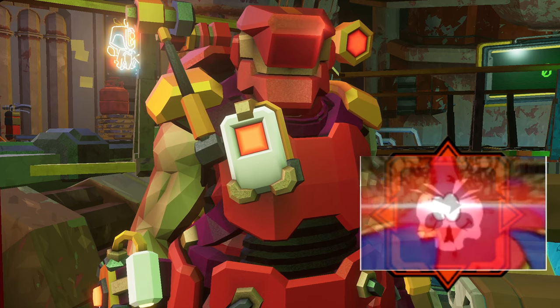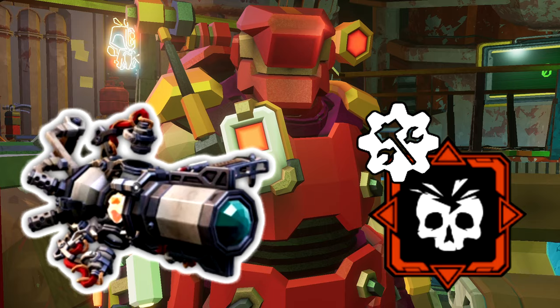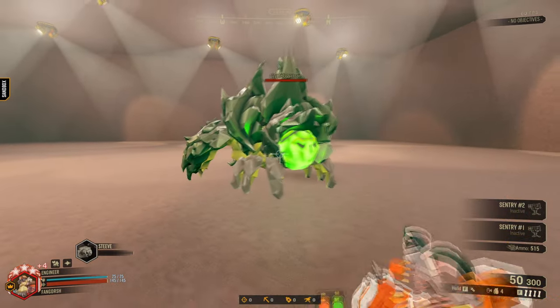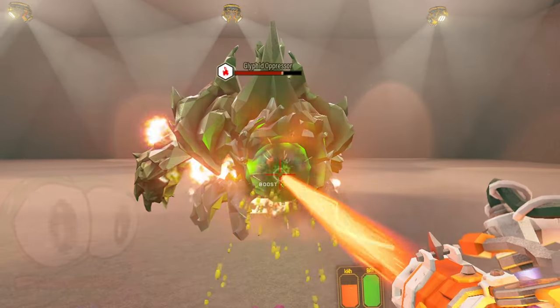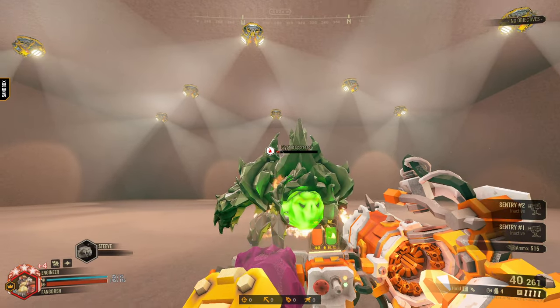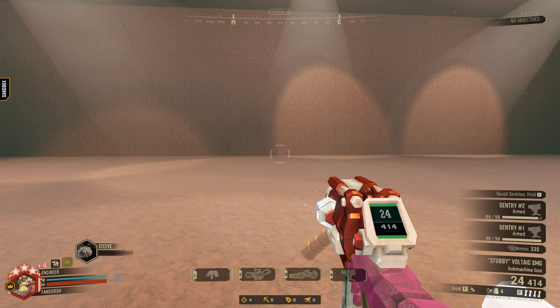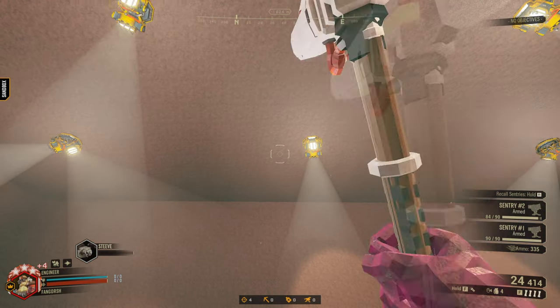Overdrive Booster is a powerful overclock, acting as an extra mechanic to the Shard Defractor. What Overdrive Booster does is allow you to tap into extreme damage while firing the beam from the Defractor. Just fire and press your reload button to unleash devastating damage to whatever bug gets in your way.